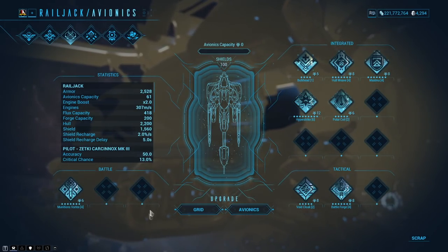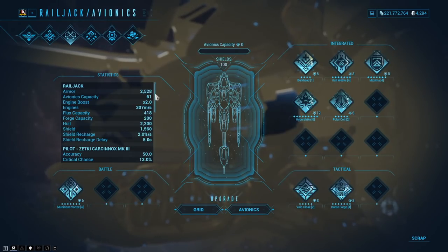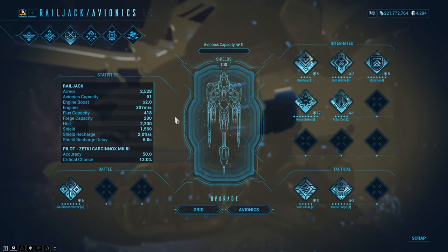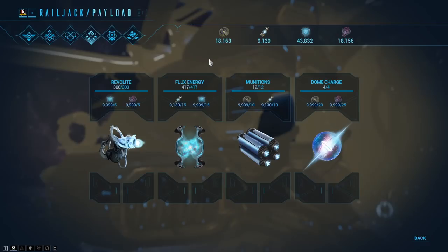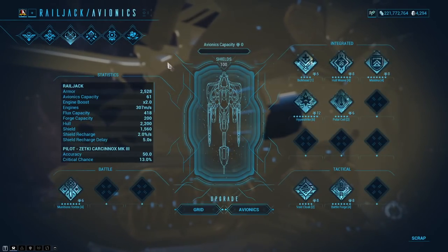Then we've got battle avionics, which are like Warframe abilities. You click on these slots and put in different ones. For example, one deploys a bubble that absorbs fire for 15 seconds and detonates for all accumulated damage over 150 meters — at a flux energy cost of 25 out of my 418. As you can imagine, I could use this quite a few times, which is really good. We can always protect our Railjack this way. The flux energy is something you build back at the forge — imagine crafting an energy orb instead of picking one up.